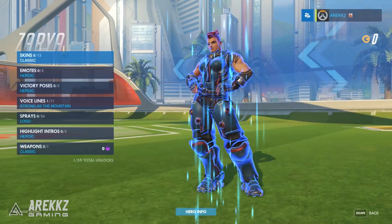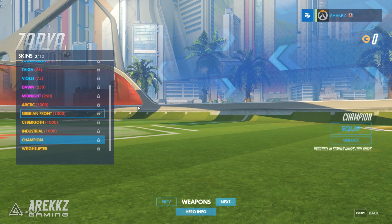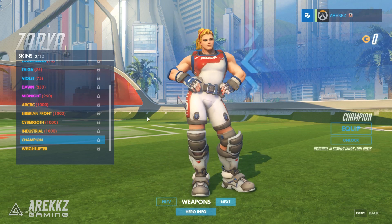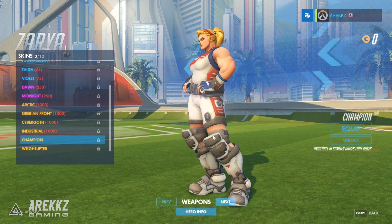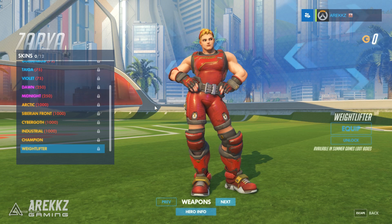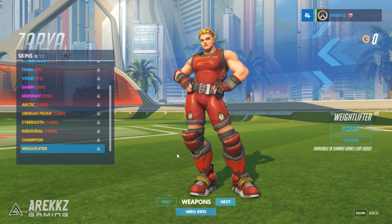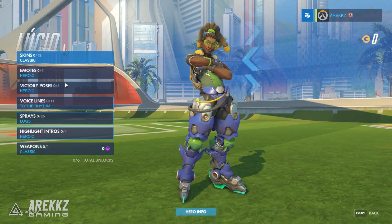Jumping to Zarya, she has her weightlifting skins at the bottom. Champion is her first — predominantly white, with a weightlifting belt, knee braces, and hair tied back. But my favorite is Weightlifter, all in red for Russia — same principle with the belt and knee braces but massive boots. That's Zarya covered.